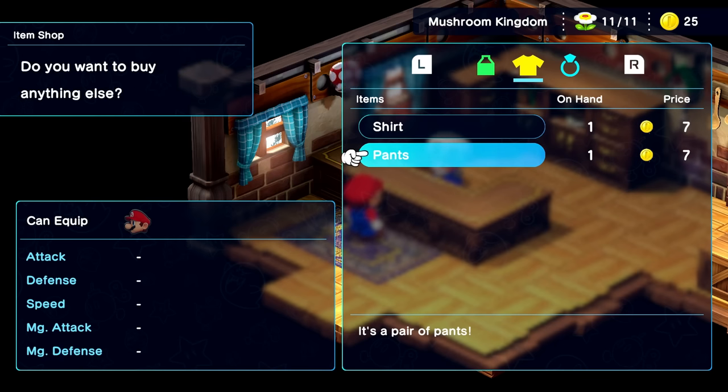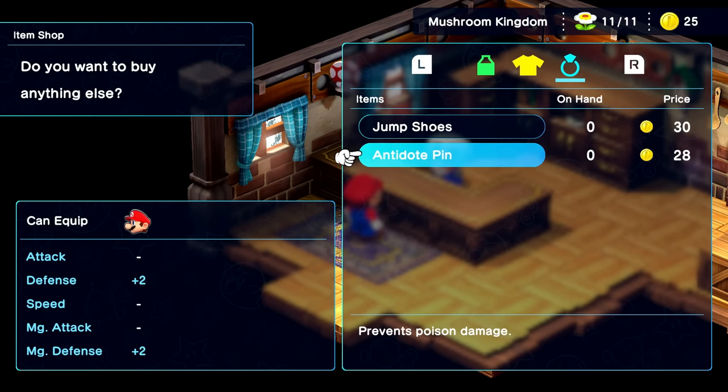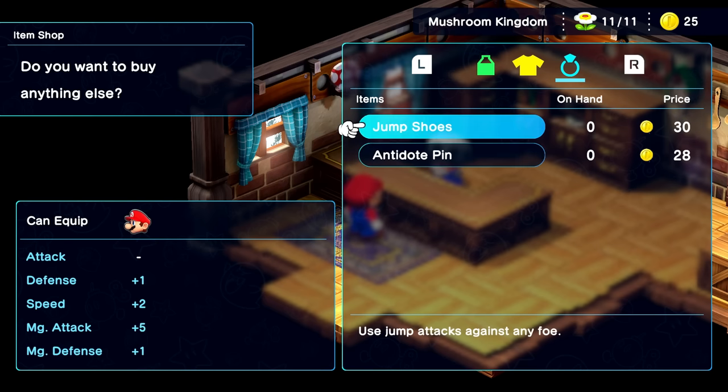We'll buy it, but we won't quite use it yet. They also have special items — jump shoes, which let you use jump attacks against any foe. I'm guessing it's sort of like Paper Mario or Mario and Luigi, where if they have spikes on the top of their head you can't jump on them, but with an item like this you could. Antidote pin prevents poison damage — these are definitely worth saving up for.